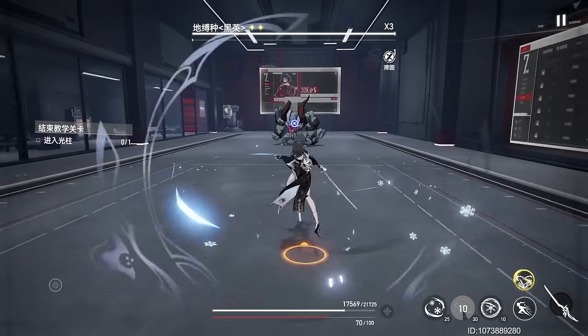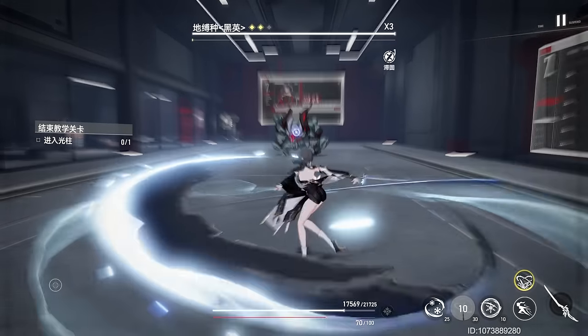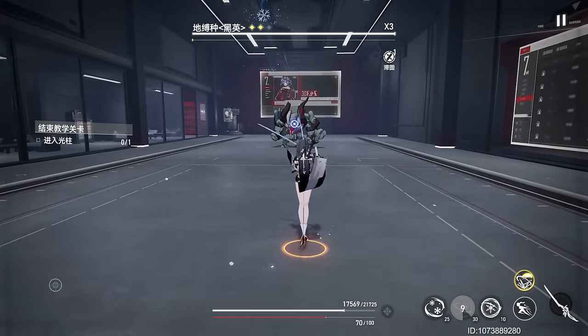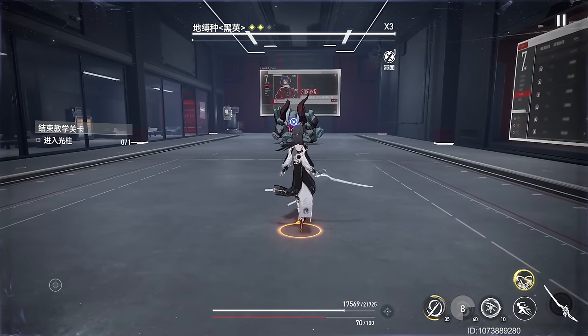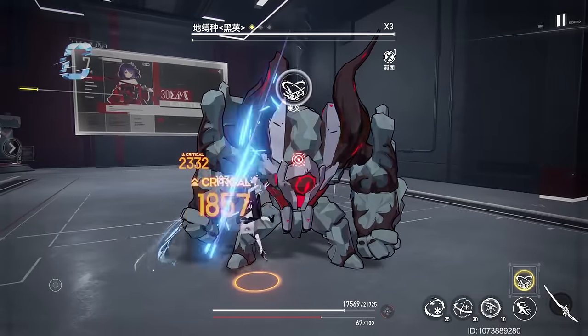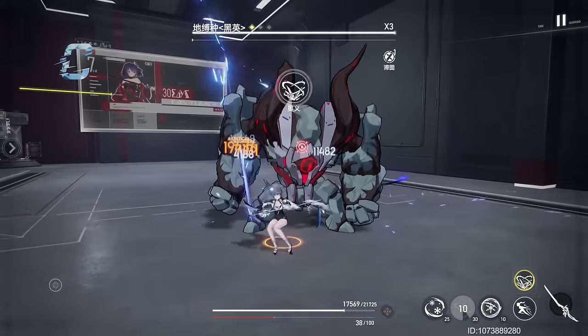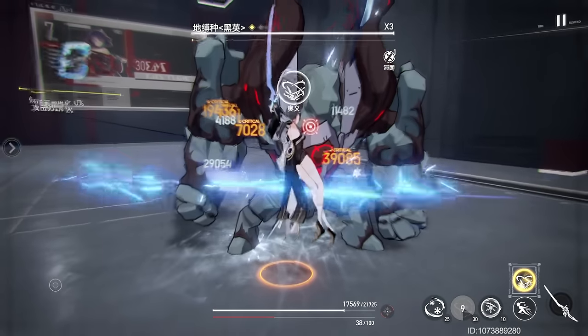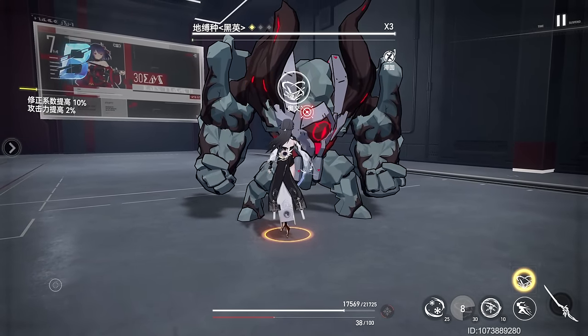Skill 2, Hygen Bone Chill, allows her to perform two swift blows against the locked-on target, while triggering the effect of Ice Mirror Walk and changing Skill 1 into its variant form. Skill 2's derivative form, Mirror Bloom Bone Chill, summons Hizumi to her side, gains Super Armor while advancing forward like a rogue whirlwind, delivering a flurry of attacks against the locked-on target.